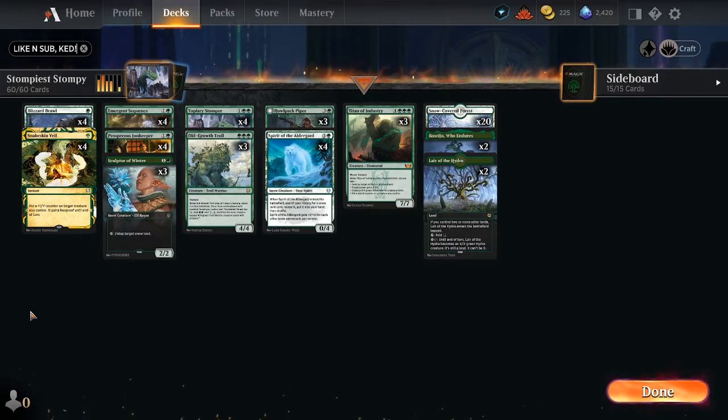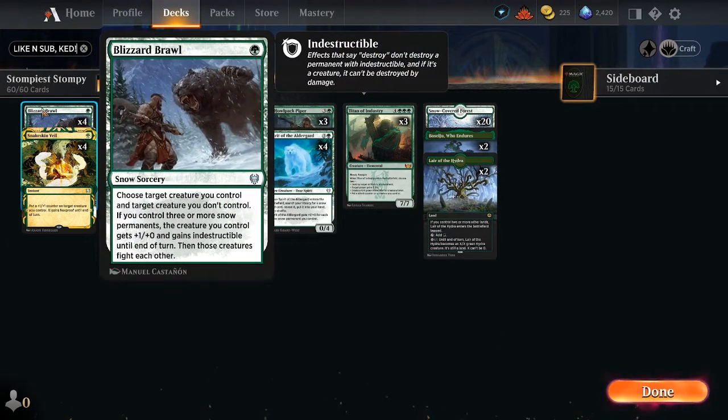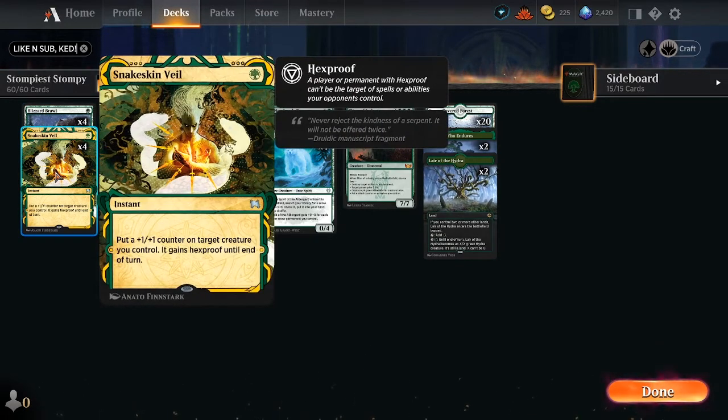The first thing to establish with mono green is that there is no spot removal at all — it involves fighting. Blizzard Brawl: if you control three or more snow permanents, the creature you control gets plus one plus zero and gains indestructible until end of turn, then the creatures fight each other. If you have three or more snow permanents it gets plus one plus zero and gains indestructible — a really good kind of spot removal type card. Snake Skin Veil protects against spot removal: put a plus one plus one counter on a target creature and it gains hexproof.